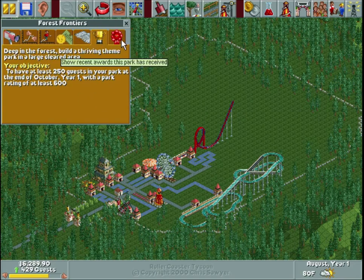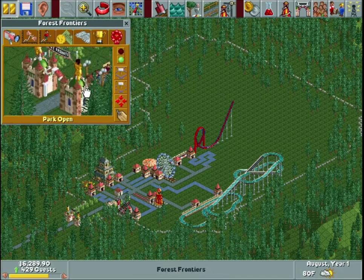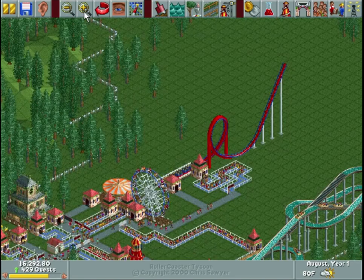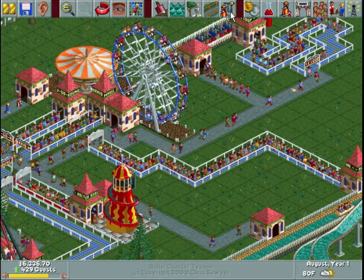This is the objective screen — we've seen that plenty. I mentioned this briefly before: you'll see this more on maps with a longer time period. I think either the third or fourth map we'll play will have a four-year time limit instead of just one year, so you have more chances to receive awards the longer you're playing. Okay, that's it for this. If I went over anything too quickly, let me know in the comments. Let's unpause and continue where we left off.